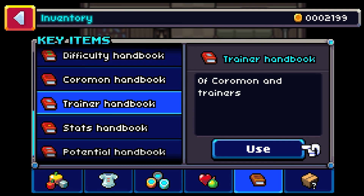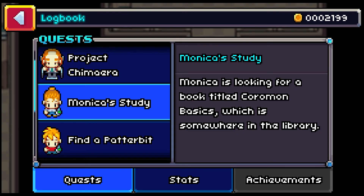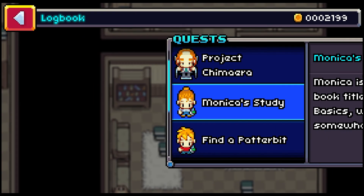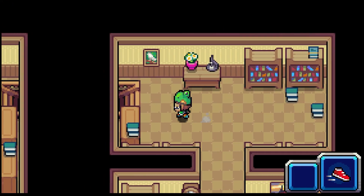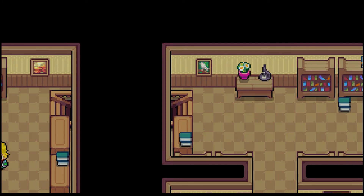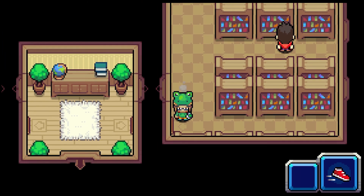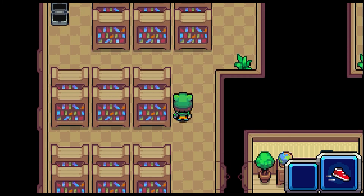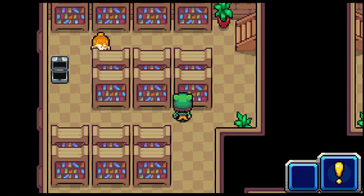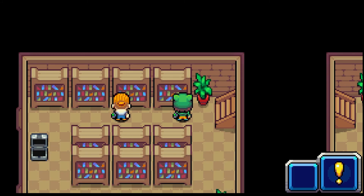Type, difficulty, Coromon handbook, trainer — this is a lot. A book titled Coromon Basics, which is somewhere in the library. Let's first just go to Jebediah. These are spooky, these are fancy, these are gardening, which I am not doing right now. The history of time — what does that even mean?